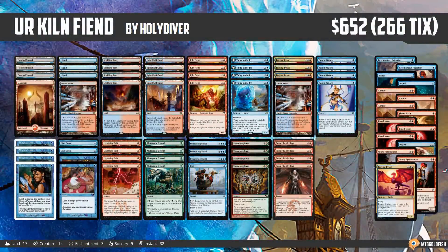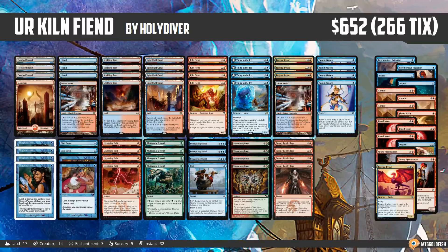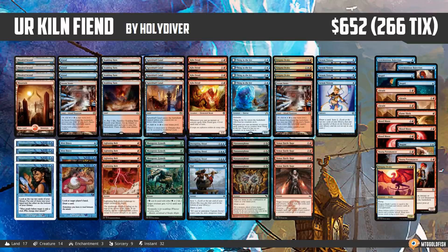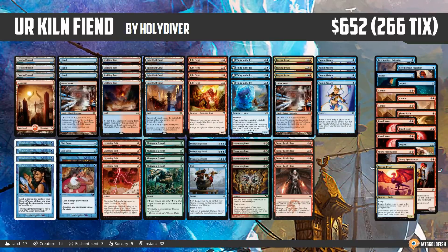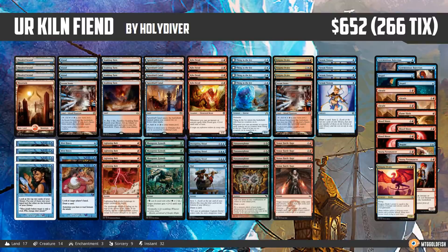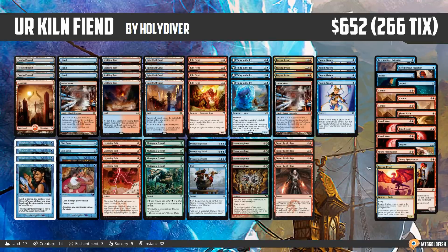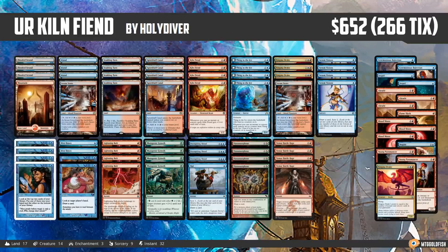Hello everyone, it's Seth, probably better known as Saffron Olive, and it's time for another Instant Deck Tech. Monday means it's Modern Monday here in Instant Deck Tech land, and we have a super sweet, really aggressive, almost combo-feeling deck to look at today. This is Blue-Red Kiln Fiend Prowess, comes to us from Holy Diver, who has taken it to a few 5-0 finishes on competitive Modern leagues on Magic Online. Congrats to Holy Diver on a super cool deck.